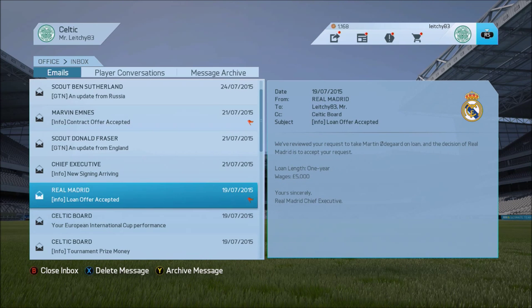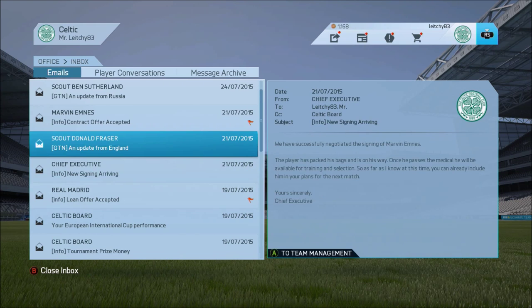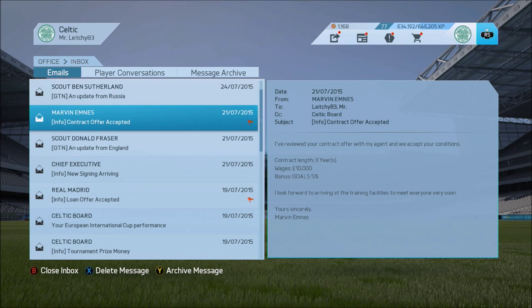We have signed Martin Odegaard on loan from Real Madrid and we have also signed Marvin Mnes from Swansea City. He cost just over a million to get him as a striker.